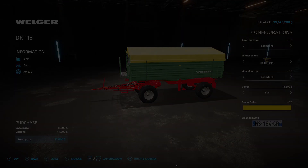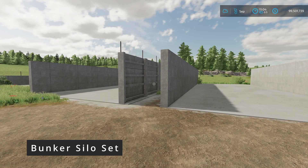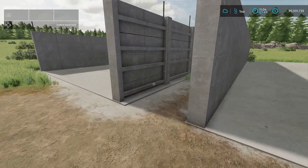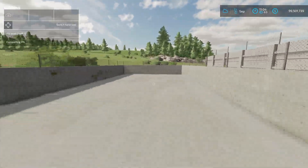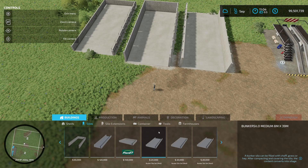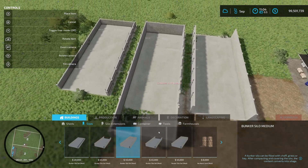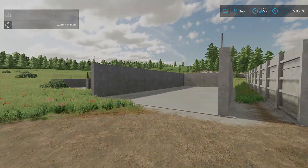Let's get to the new placeables for today. First up is the bunker silo set from Mifu FS — a large pack of bunkers. There's a drive-through one, an enclosed one, fences, and a smaller version. You can find them under silos. They come in medium sizes and they snap together.